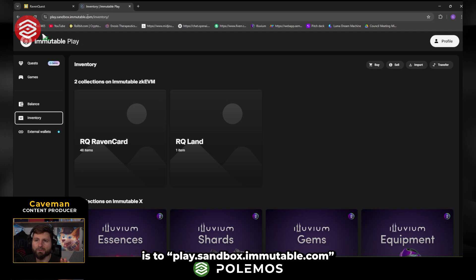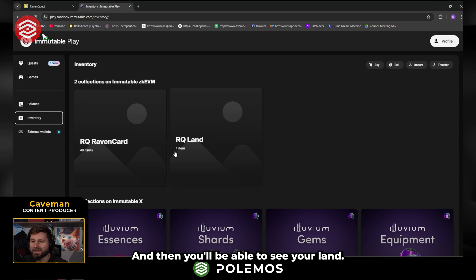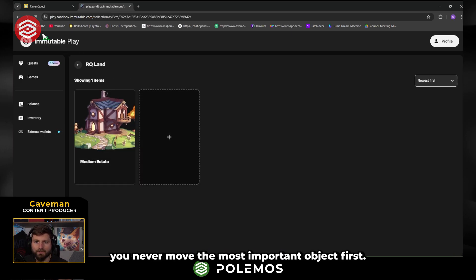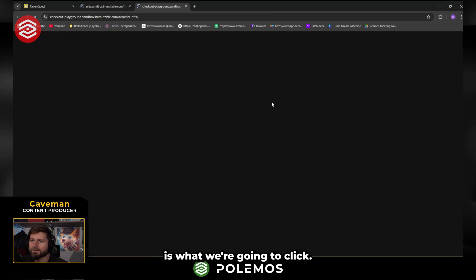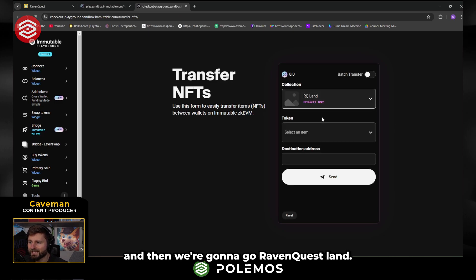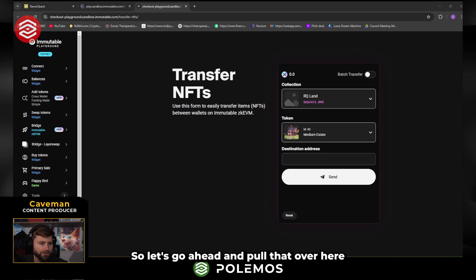The next step is to go to play.sandbox.immutable.com and go to your inventory. You'll see all of the cards — actually pushed up 48 of them — and you'll be able to see your land. So you see both of those sitting here in your inventory. This is on your wallet in IMX — it's an Immutable ZKEVM wallet. Let's go ahead and move our land — actually, never move the most important object first. Let's move some common cards first. We're going to go into transfer and click it. It's going to open up a new page. Make sure you connect and reconnect. Then we're going to go to Raven Quest land and select that medium estate, and get the destination address from one of our other accounts.